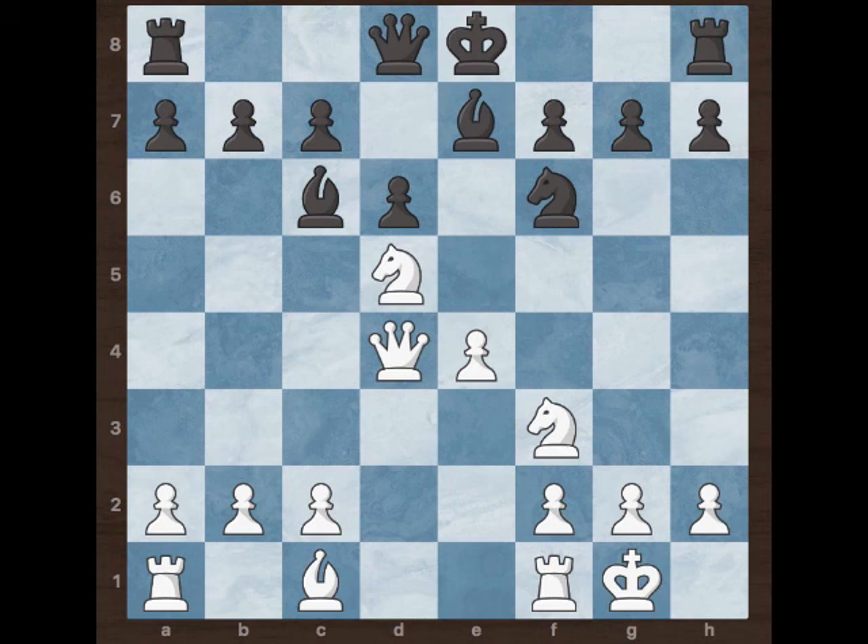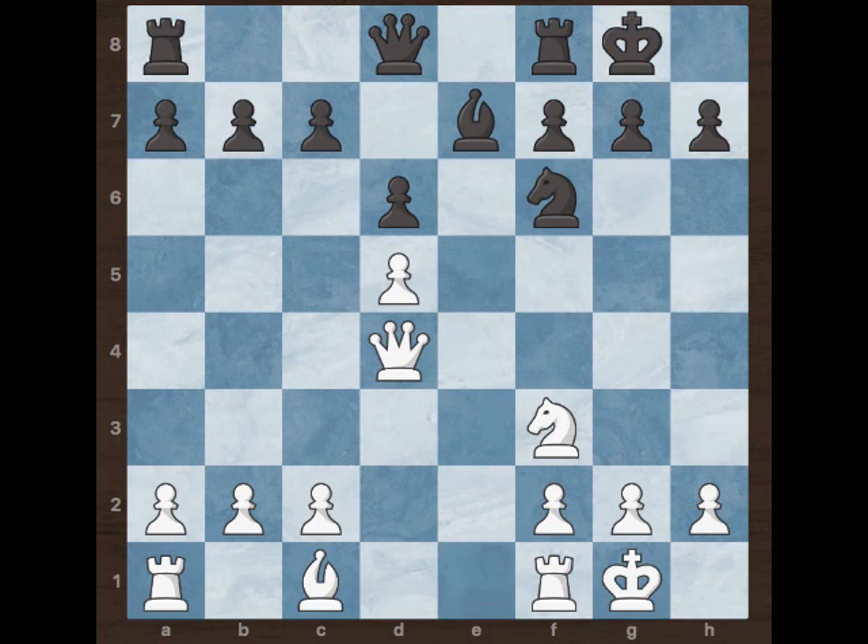Black played bishop e7, allowing a castle kingside. White played knight d5, attacking the knight on f6. Black captured with the bishop instead of capturing with the knight, and white captures the bishop with the pawn on d5. Black castles and white played bishop g5.